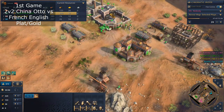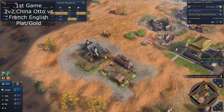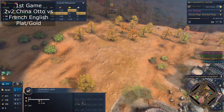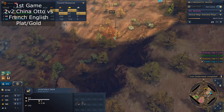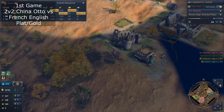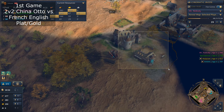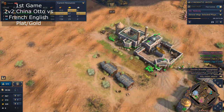That's your mistake — he went Horseman, and you also went Horseman because you saw the Longbow. But then neither of you had a counter for Knights. The French player also put down an Archery Range, which is their mistake — it's weird that they went archers as French.